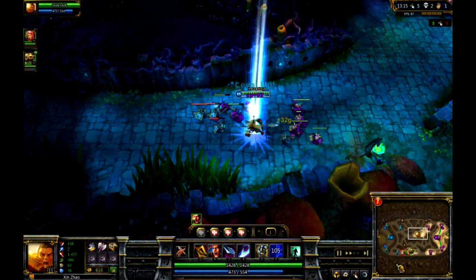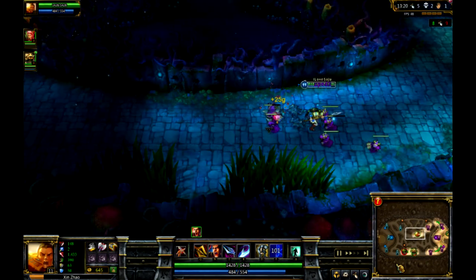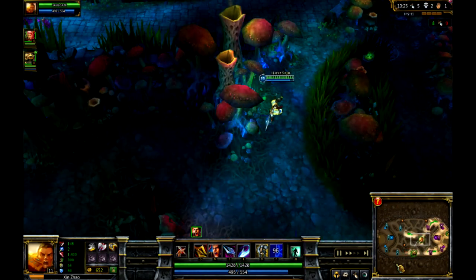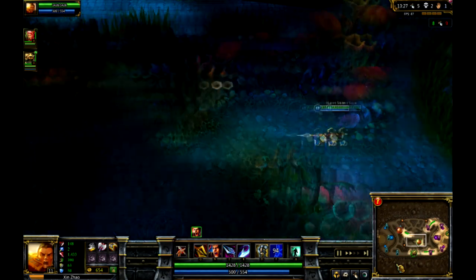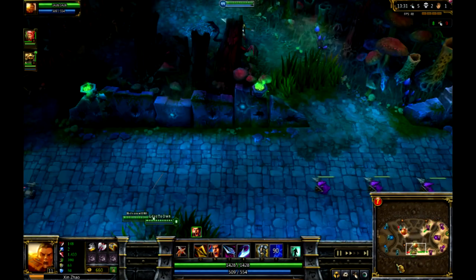And for Masteries, I get a 23-6-1 build. For the 6, I get armor and magic resistance. And then you get Ghost for utility and Exhaust for the offense.